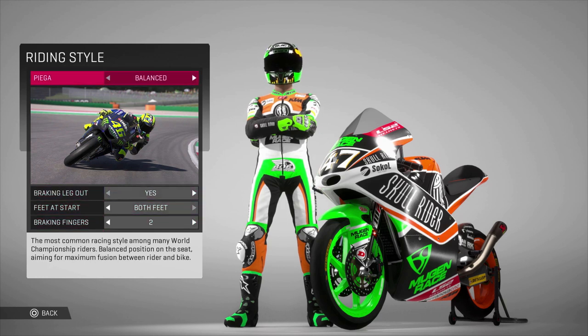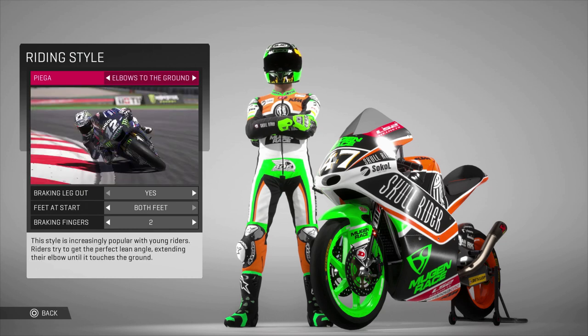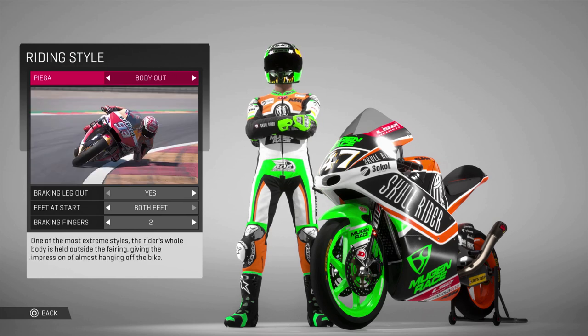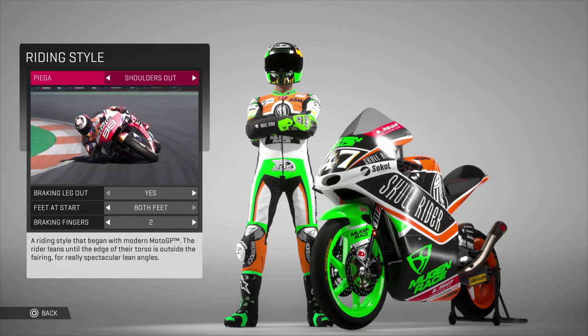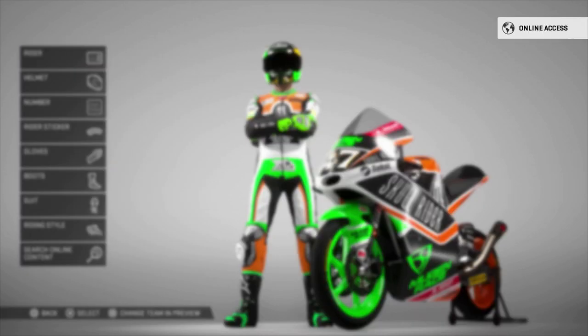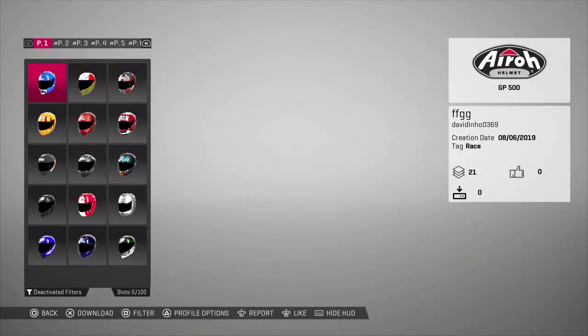The most important thing for me is the riding style. You've got the balanced style like Valentino Rossi — you can choose leg out, both feet on the front grid, and how many fingers you want to brake with. There's also the shoulders-out style, the body-out style like Marc Marquez, and of course the old school like Kevin Schwantz. I'm a fan of shoulders out, and the difference between each style is pretty big.